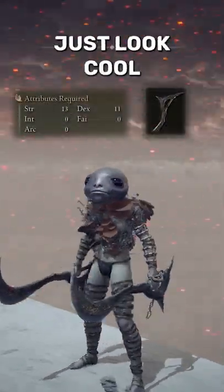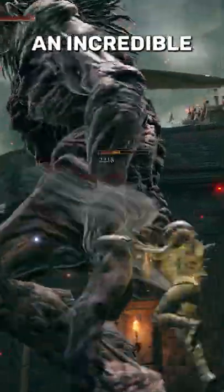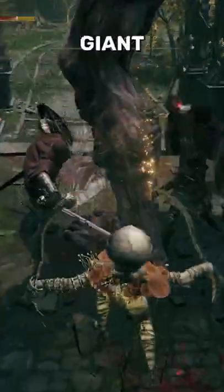This is the Beastman Curved Sword, and it doesn't just look cool. When you dual wield this thing and combine it with the Jump L1 attack, it does an incredible amount of damage. I just killed that entire giant with two Jump L1 attacks, which is pretty good.